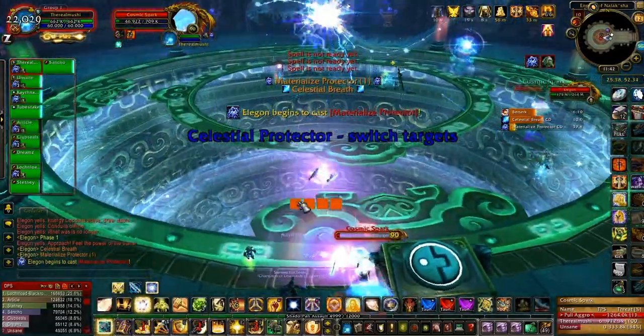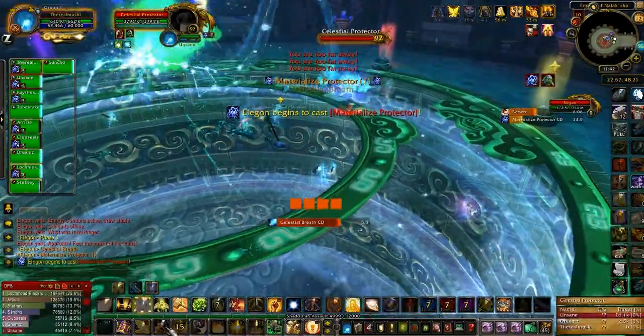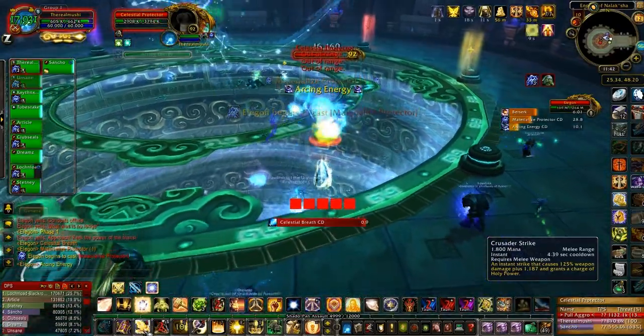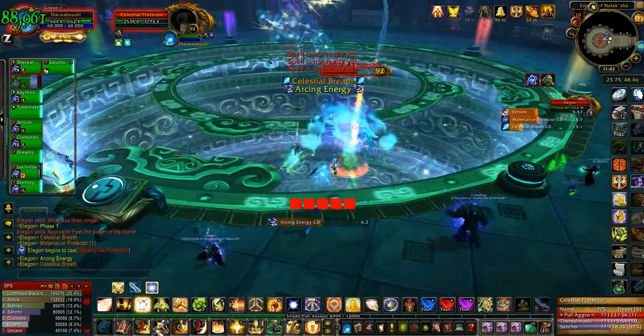Okay, I got the protector. My pad sacrificed himself — took one for the team. For the greater good, huh? That was my bad. My speed buff was done. Kill the add.